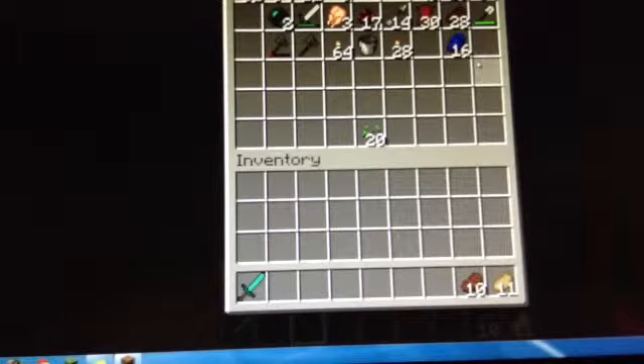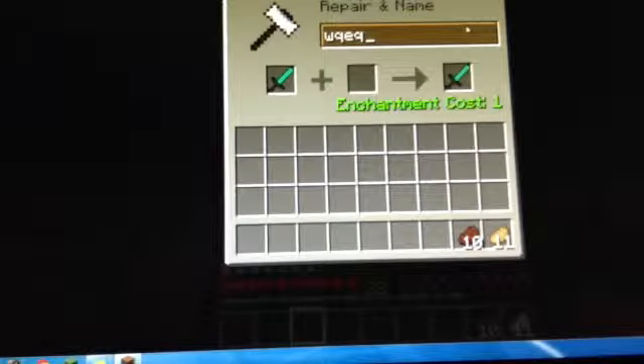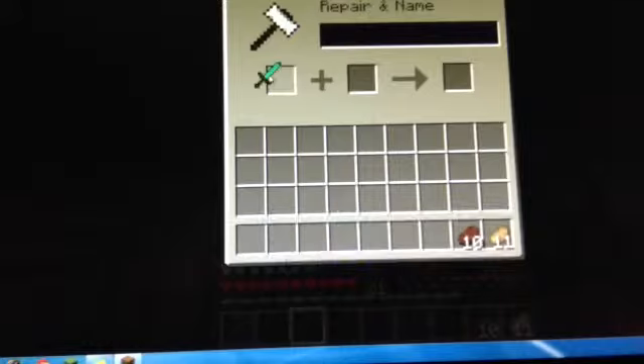Do you remember when I said maybe I should enchant that diamond sword? Well, I might just do that — it's already in my inventory. Let's name it... that cost one level. I can't find the comma sign — okay, there we have 'Chris's Sword of Epicness'. That cost one enchantment. We've got a brand new sword!